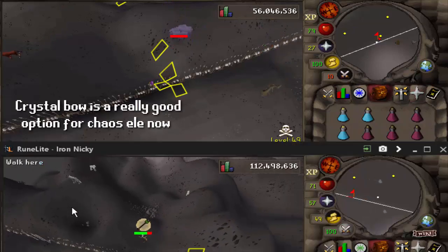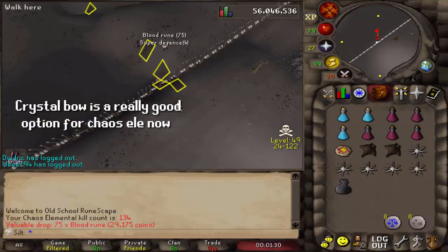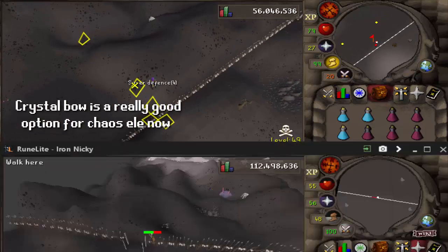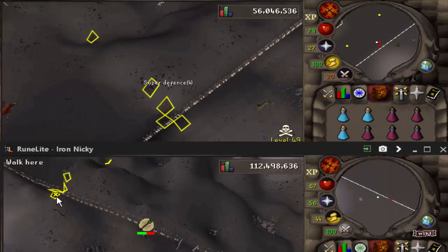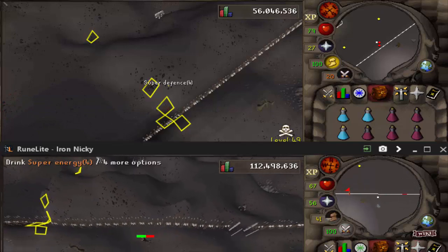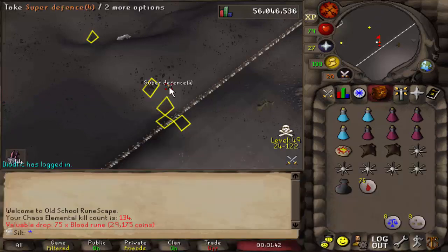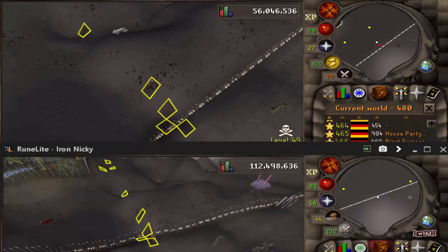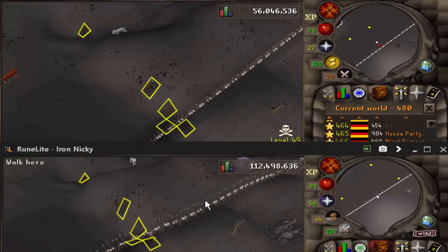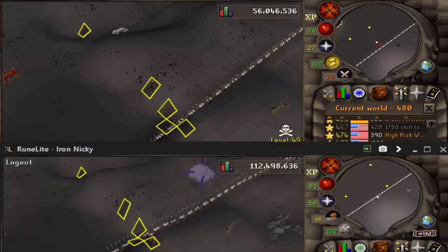All you really got to do is get Chaos Ellie aggroed, run him to the south, and then you see the little gate there. Run through that, run west, and then all you got to do is stand on the tile marked to the south. If you go any more west, Chaos Ellie will become un-aggroed and you're going to have to go back over the other side of the fence and re-lure him. You see here he just kind of trickles along and gets stuck there.